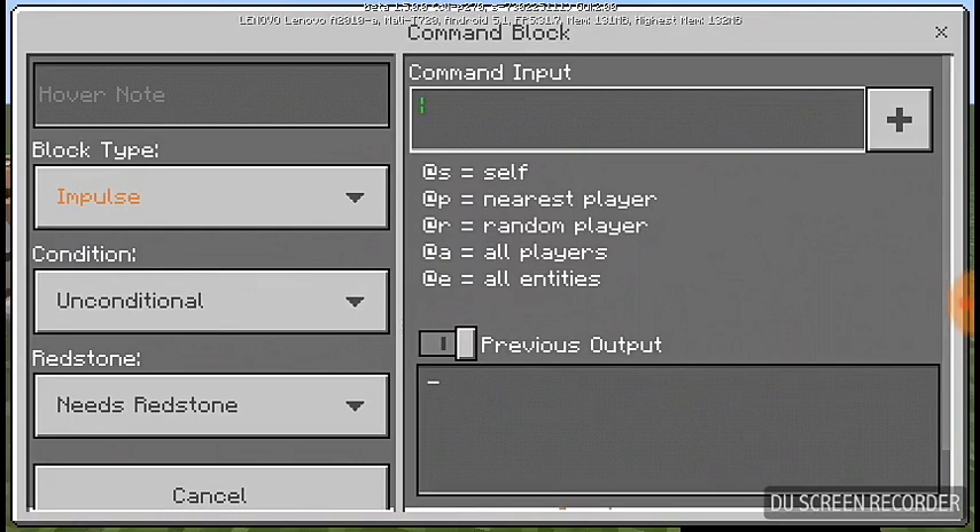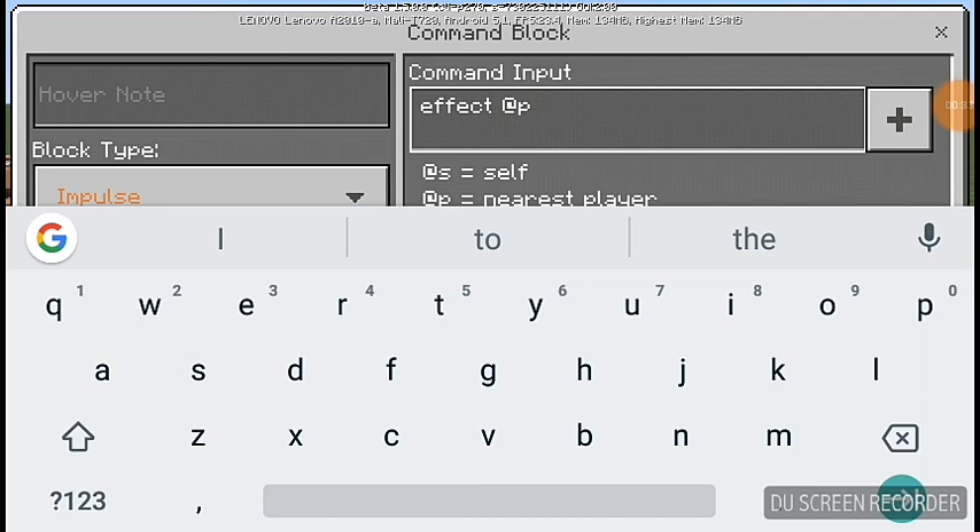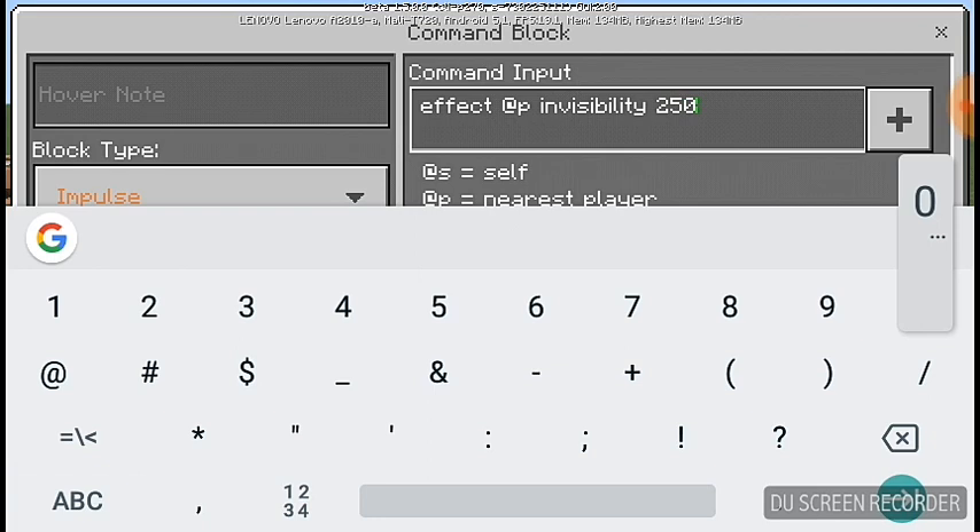First up in here is the effect command. Add @p — that means the nearest player — into invisibility. Put it on 2,500 seconds, amplifier is one.